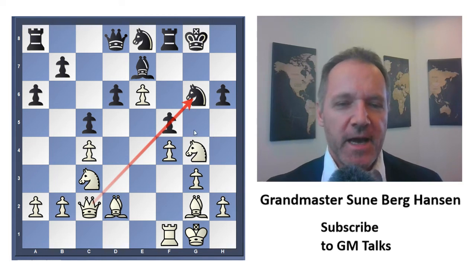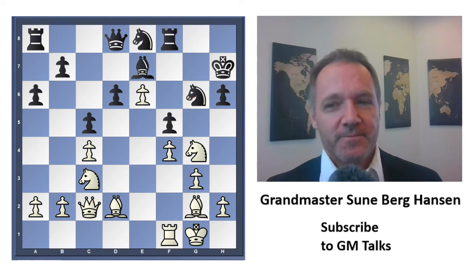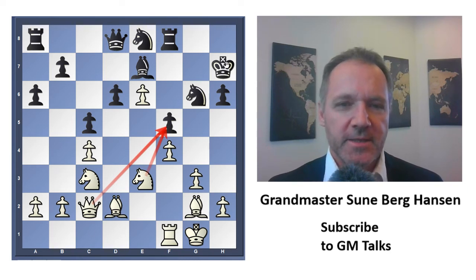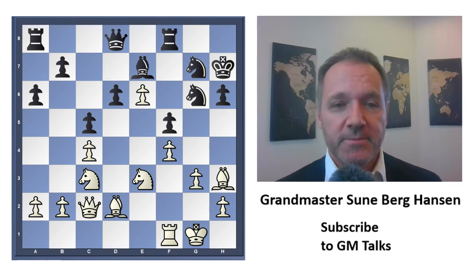White is also threatening h6 and f5, and would then have four connected passed pawns on the kingside for the exchange — and that's more than enough, that's way too much. So he went here covering the pawn, went here attacking again. I got two attackers on it and he's got one defending. You can also see the king here is not too happy. He covered that one, and I play this move — and here he resigned. It's worth analyzing a little bit, but he's basically losing everything — this will go very badly for Black, who will lose at least a piece, maybe even more.